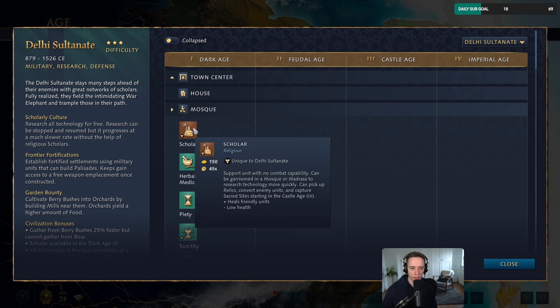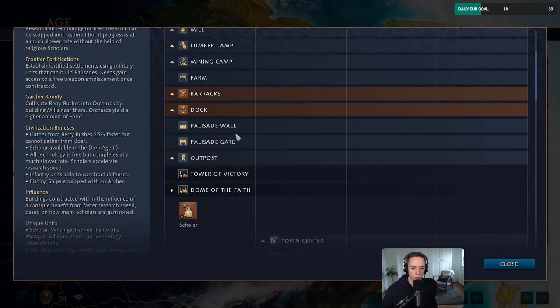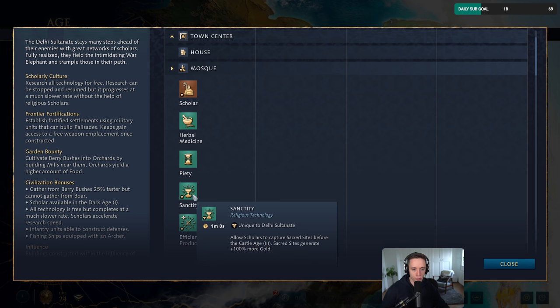Because of that, you probably want to make like three scholars or so per mosque that you produce. Going for holy sites and getting that gold bonus is pretty helpful. There's an upgrade you can get in the Dark Age that allows scholars to capture sacred sites before the Castle Age, and then sacred sites generate plus 100% more gold. So if you want to go for holy sites, we definitely want to be getting the Sanctity upgrade.